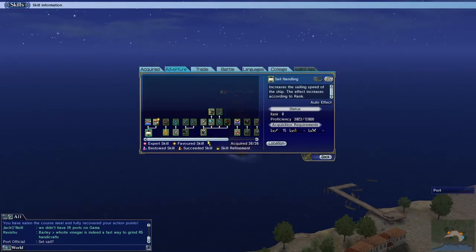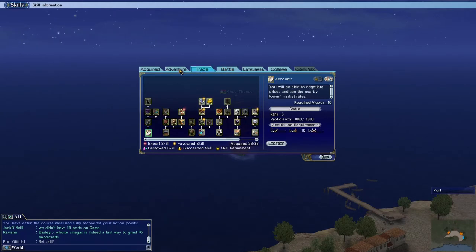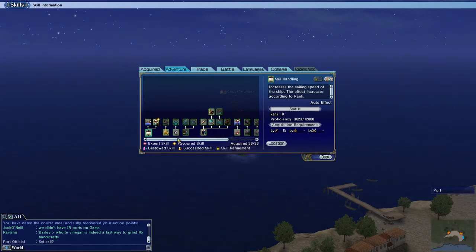Another very important skill to have — and make sure you're stocked up on — is repair. You want repair because while you're raising ships your ship will take damage, and you'll want to repair it to keep your ship from sinking. It'll take a few minutes to raise a wreck, so you want to be clicking the repair button throughout that time.